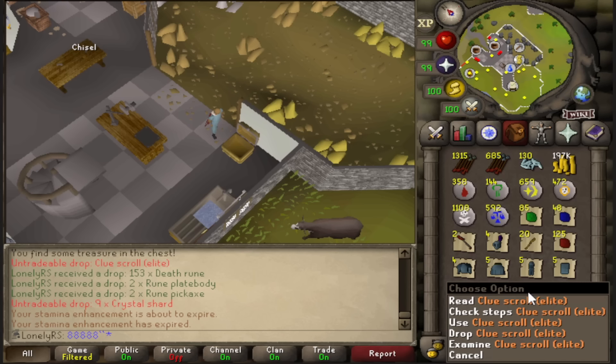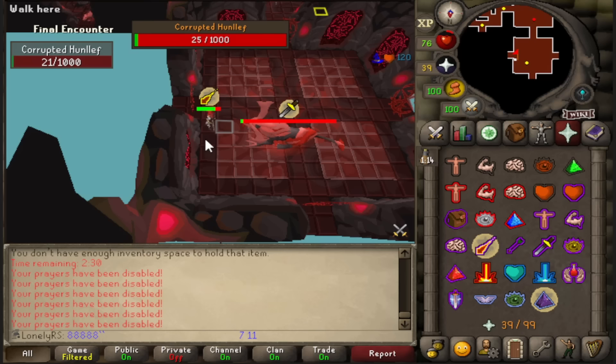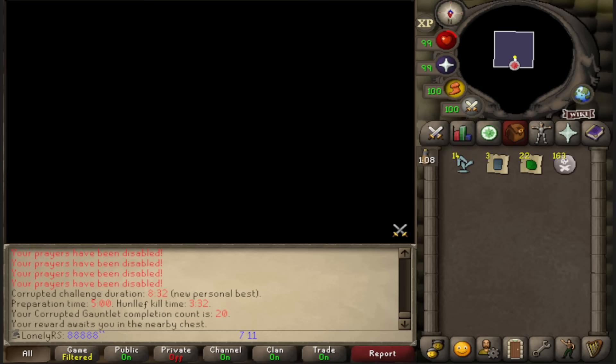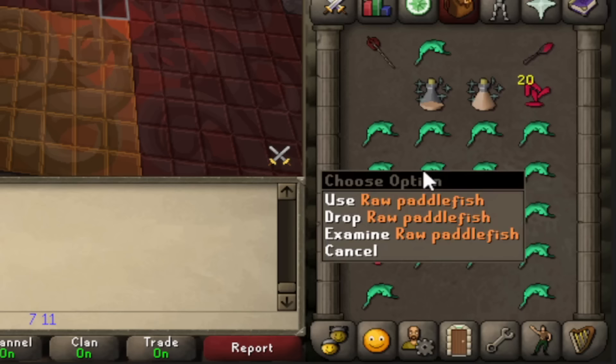Got myself an elite clue, so gonna knock that out real quick. While looking back at some of my clips and wondering why the gauntlet's been so hard, I realized I've been using the bow on the accurate attack style instead of rapid, which is a huge DPS loss. Corrupted gauntlet is notoriously slow, so I'm gonna try and speed it up by doing the more risky method of only preparing tier 1 armor. You take way more damage and it's way more punishing for making mistakes, but it's already resulted in a new PB of 8 minutes 32 seconds.